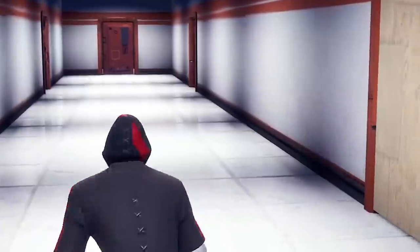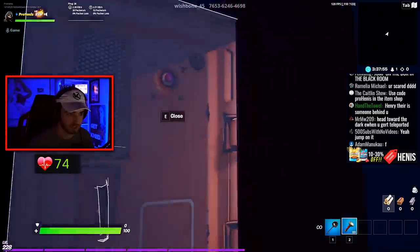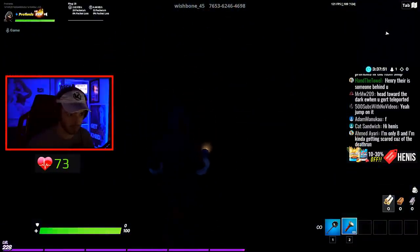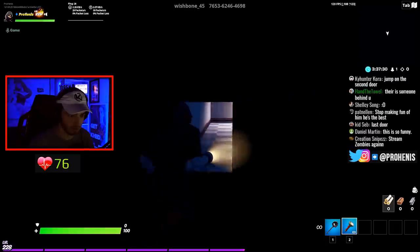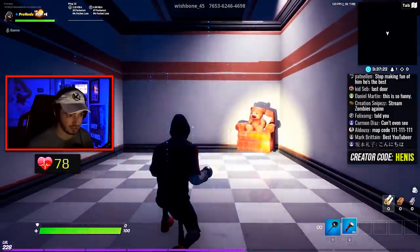Jump on the second door on the right. Oh my god, there is definitely something up there. How do I get up there? Okay, we're up. I just saw something. Hello? Where am I? Okay, there's the door. I just have to keep walking this way now? Wait, I'm in a box. Hey, I found the way out. That chair is floating. I just got chills. What was that?